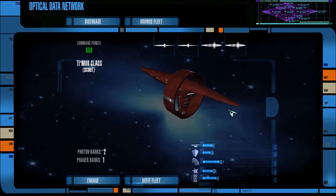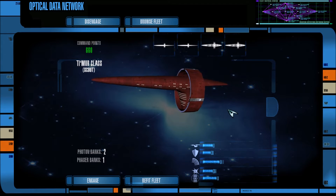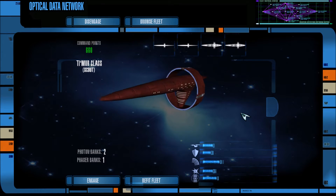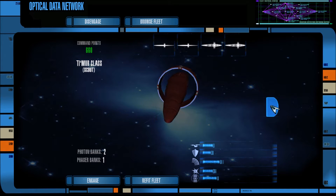Hey guys, I am Foxtrot Delta, and welcome back to some more Star Trek Legacy using the Ultimate Universe Mod 2.2. One of you guys in the comments asked me to do Vulcans and Romulans versus the Federation in the Enterprise Era, and I thought this would be a really fun thing to do. So I have two Timur-class Scouts.